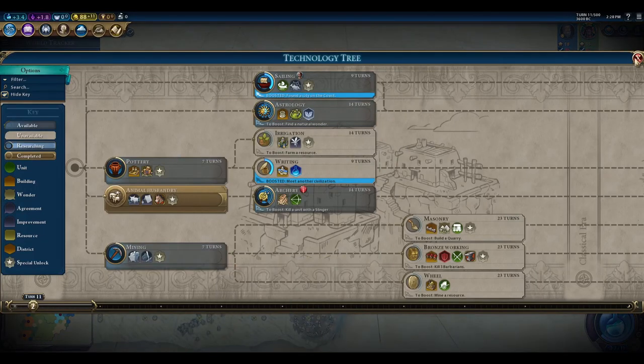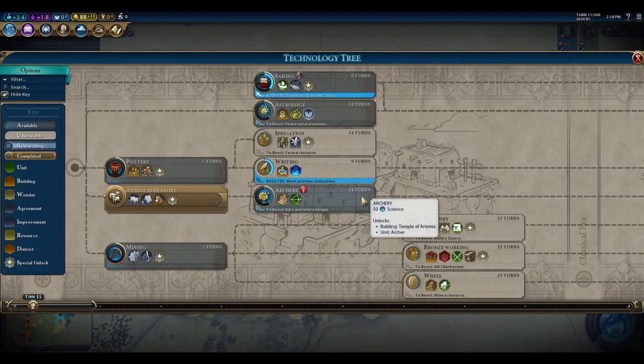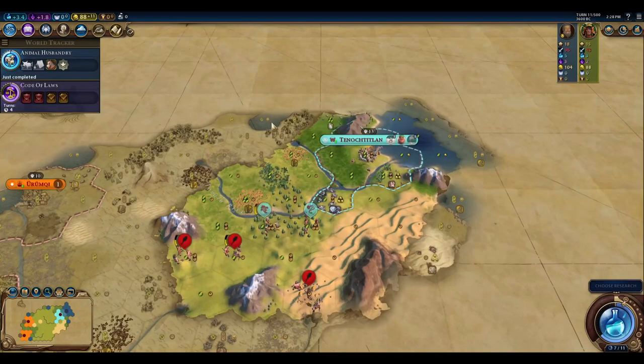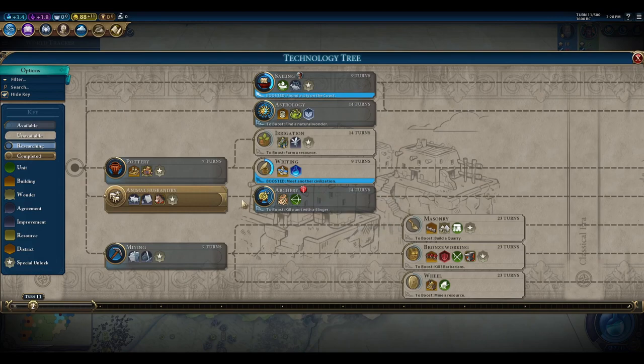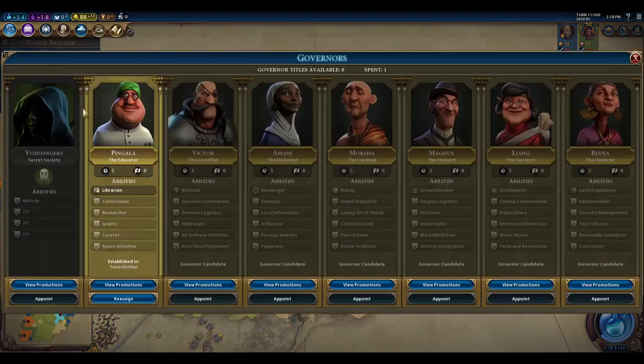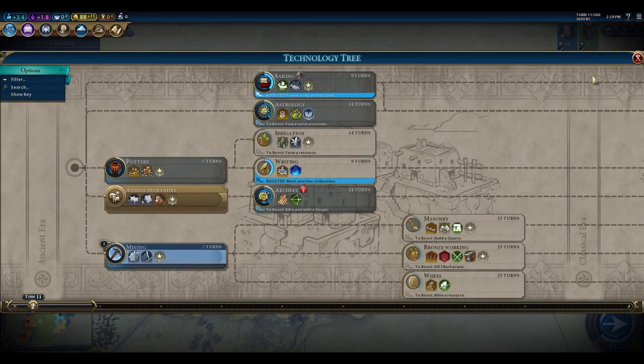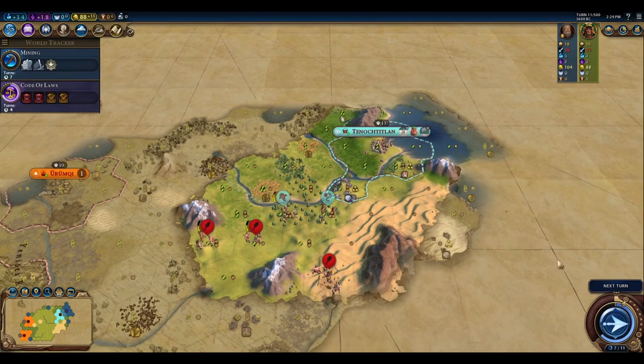We start our second research. Animal Husbandry didn't reveal any horses, so we have none. We're hoping for a kill with the slinger to get the archery boost. The Great Bath would be nice here, but the AI builds it very quickly when they have floodplains access, so I'm not counting on it. Mining is probably the best next choice — it lets us improve this tile and chop forests if needed.